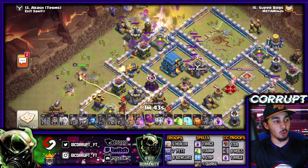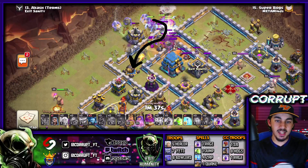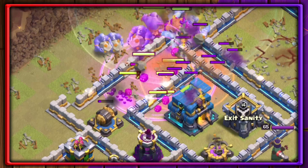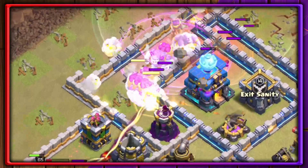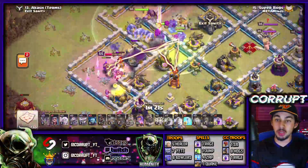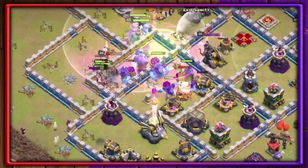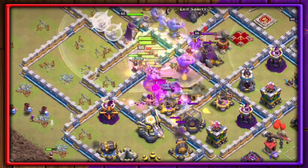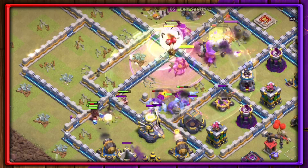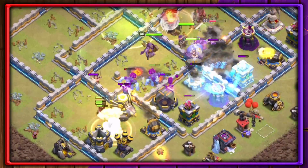We're continuing the funnel with the King to make sure the Yetis aren't wandering onto the outside. Once they get in, notice that the Town Hall is relatively close to the outside. After dealing with the enemy Clan Castle troops, they'll start wandering around and we'll use the Warden ability so they're not taking much damage. Then we can use the Jump Spell to get deeper in, along with Rage Spells to support the Yetis and Bowlers. The Eagle Artillery is a huge structure to eliminate.